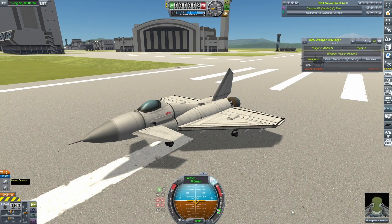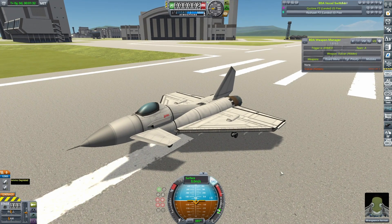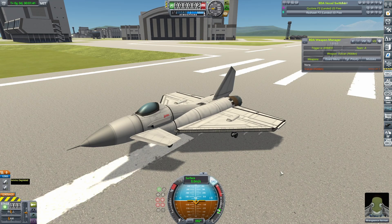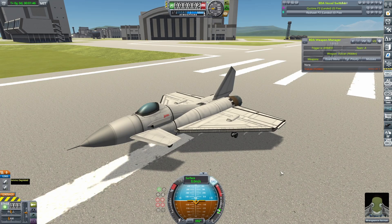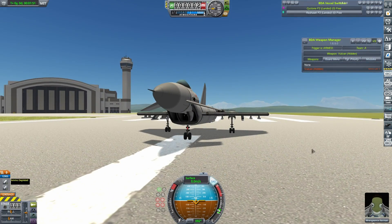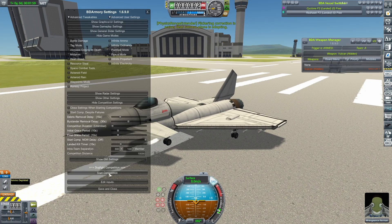So back to the strictly core mod stuff — this is something I kind of covered on another video, but I wanted to show it again because it's some ridiculous 1v1 stuff you can do, which I'm always a fan of, and this is something I'm kind of responsible for being in the mod. Here we have two craft, a Cyclone and a Red Hawk. Neither of them have any weapons whatsoever — they're completely depleted of ammunition. I have turned off infinite ammo, so we're just going to start a fight and see what happens.